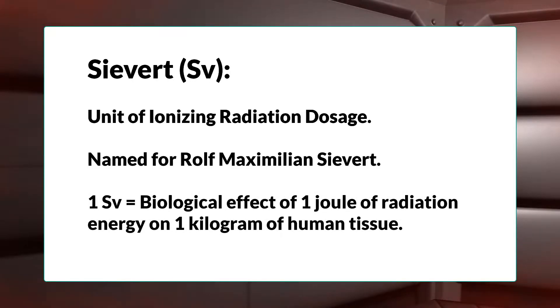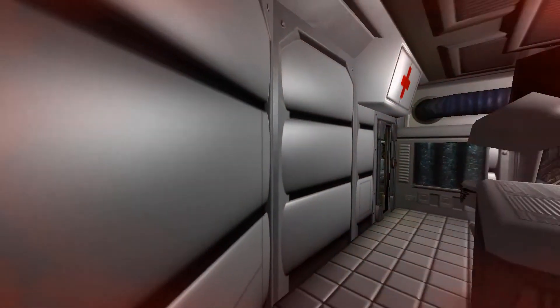A sievert is defined as the biological effect of one joule of radiation energy being imparted on one kilogram of human tissue. If you want to convert to an older unit of radiation exposure, one sievert is equivalent to 100 rem — rem standing for Röntgen equivalent in man. All of our exposures have been measured so far in millisieverts, meaning thousandths of sieverts.